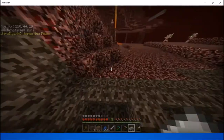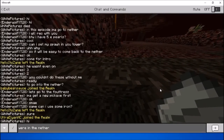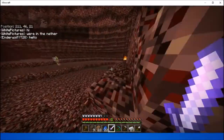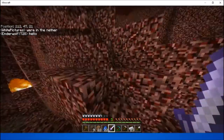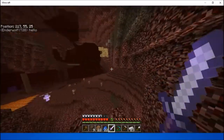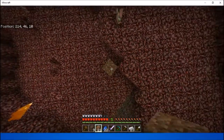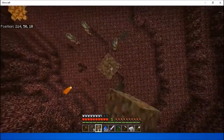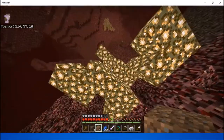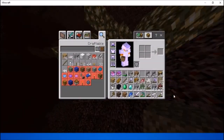We're in the Nether. It looks like everybody's doing stuff. Ultra hasn't been on in a long time. I want some glowstone, so I'm just gonna use the dirt to get some. Almost there - okay, we can get some. I don't need the snow, don't need that.